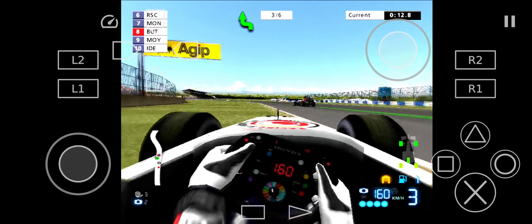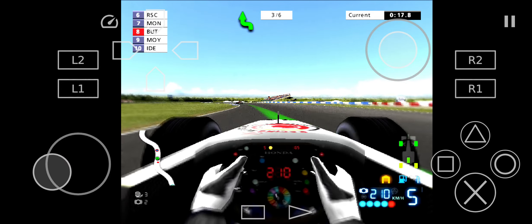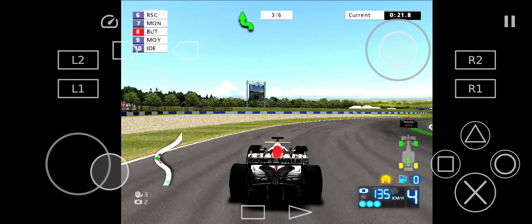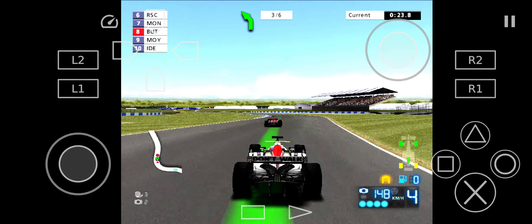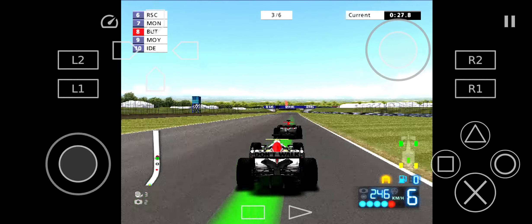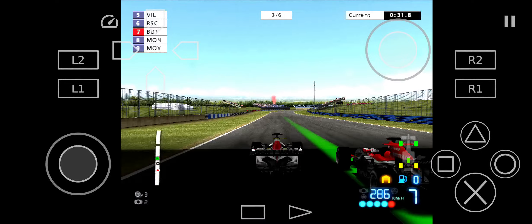As we head into the final few laps, Räikkönen leads. Alonso is second. Third is Barrichello. Webber fourth — he's up from seventh. Villeneuve is fifth. Ralf Schumacher sixth. Monteiro seventh — a remarkable jump of eight places. And Button eighth.